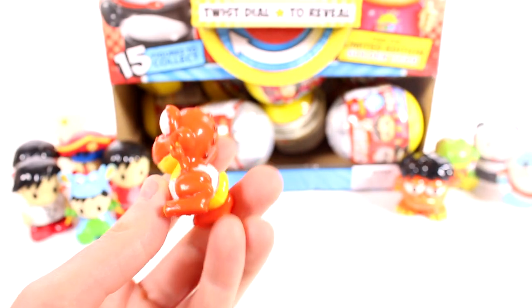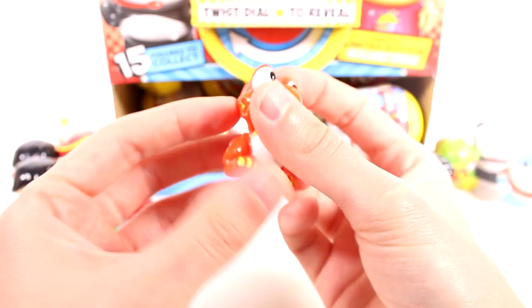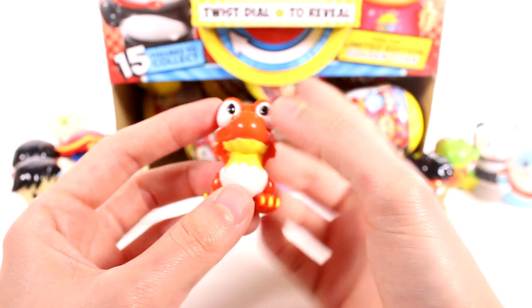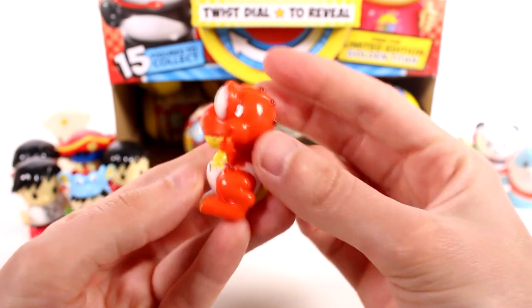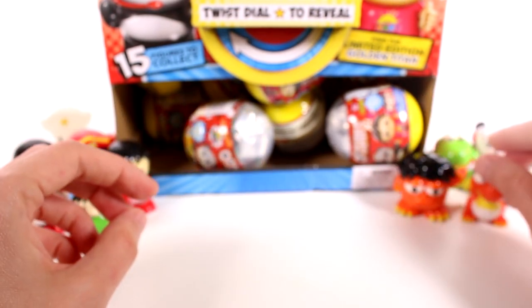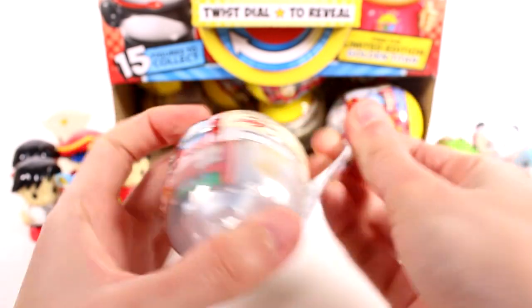It's a different one — and yes, this is another rare! This is Sheldon. So with that being said, we're only missing Alpha Lexa, Peck, Glow in the Dark Combo Panda, and then the limited edition — that's all we're missing! This one's so cute though — it definitely seems smaller. Let's keep moving and see if we can get those missing ones.